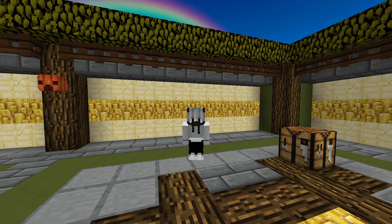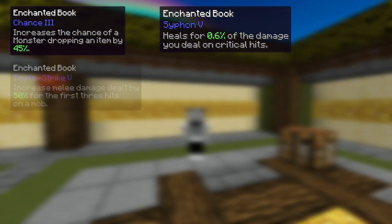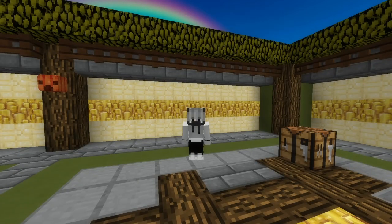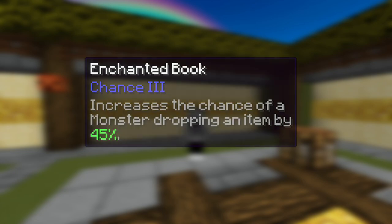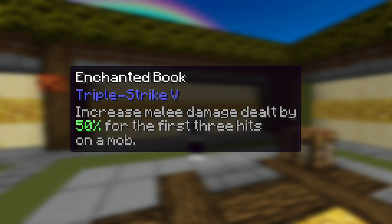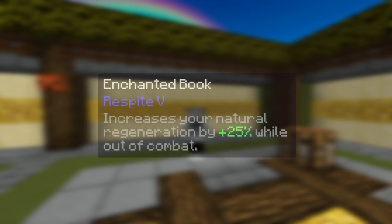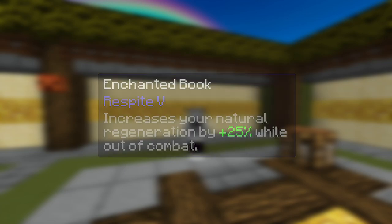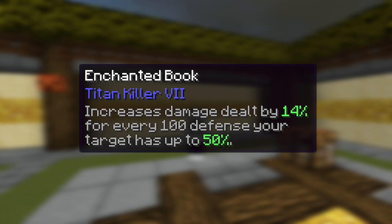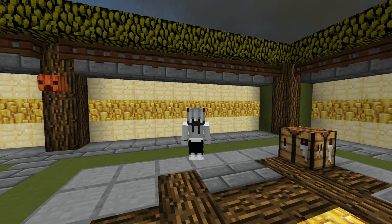In addition to the new experiments and enchantment table, there are seven new enchantments: Chance, Siphon, Triple Strike, Thunderbolt, Respite, Prosecute, and Titan Killer. Chance is basically Luck for a bow, Siphon is an alternate to Lifesteal, Triple Strike is an alternate to First Strike, Thunderbolt is an alternate to Thunderlords, Respite is an alternate to Rejuvenate, Prosecute is an alternative to Execute, and Titan Killer is an alternative to Giant Slayer.